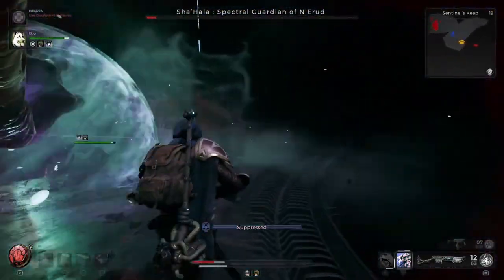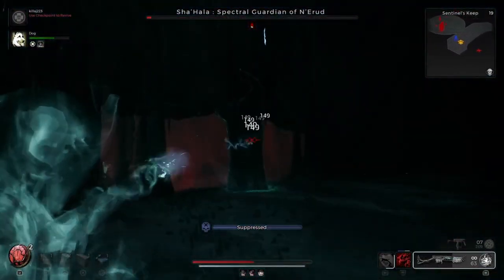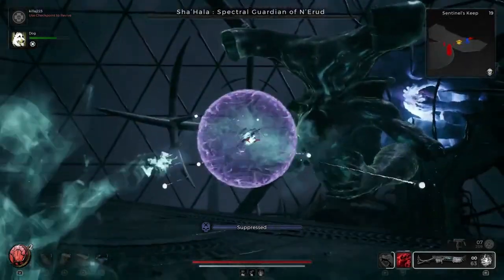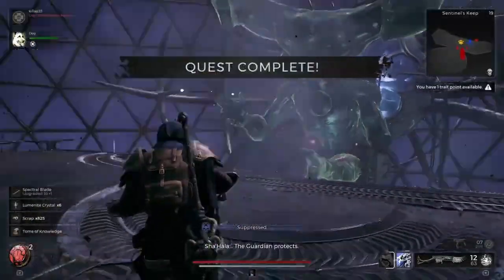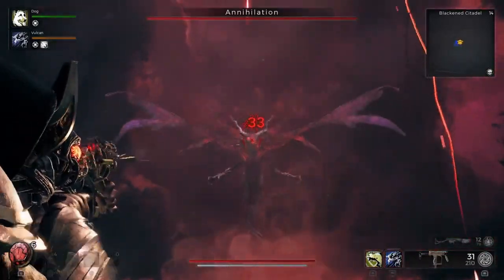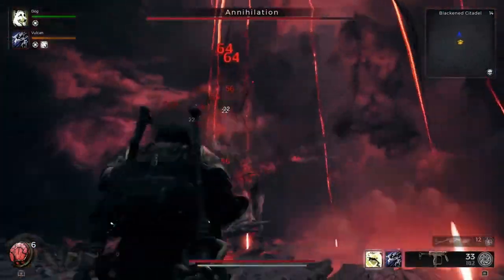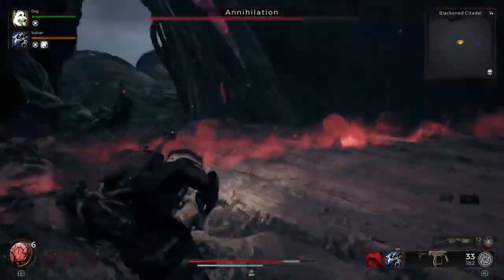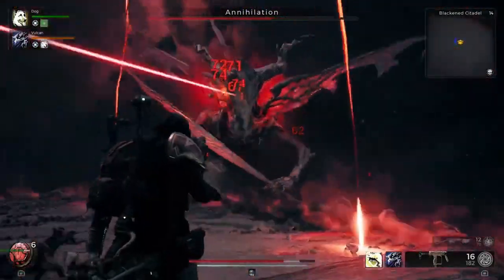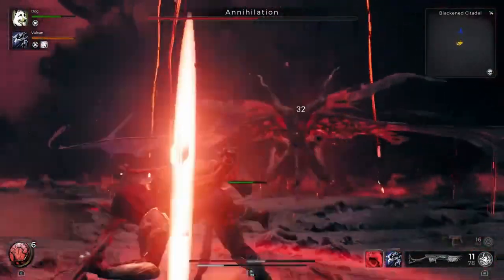The damage output is absolutely insane. Ideally, what you want to do is drop down a turret, use your Fargazer, and then activate Dreadwalker. If you're having problems staying alive, throw down your turret first, use your Fargazer a little bit later, and then use Dreadwalker — because that lifesteal is insane. You'll see in some of the footage that I absolutely just tank damage and don't even worry about taking hits because I'm out-healing it with the lifesteal. It's crazy how much health I'm regenerating.